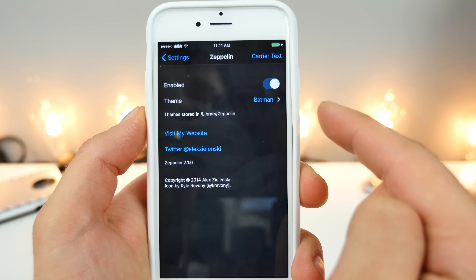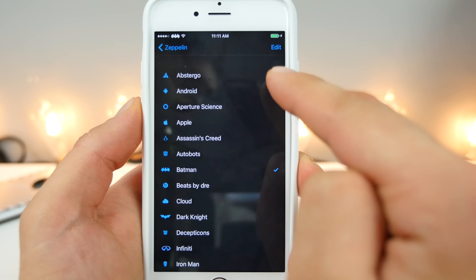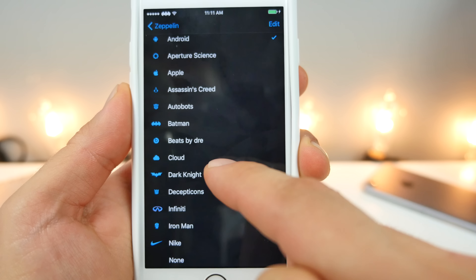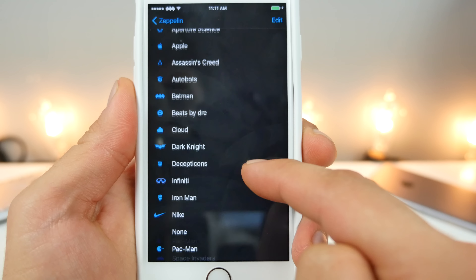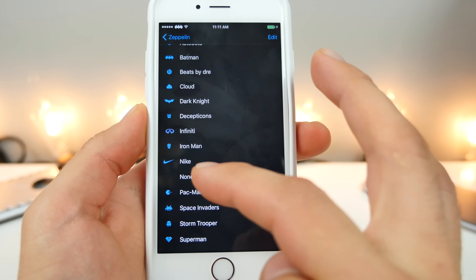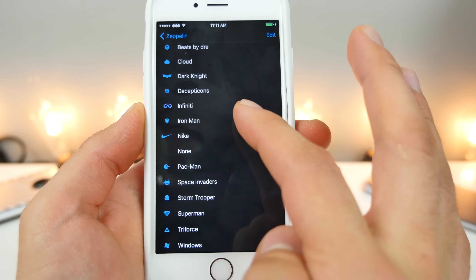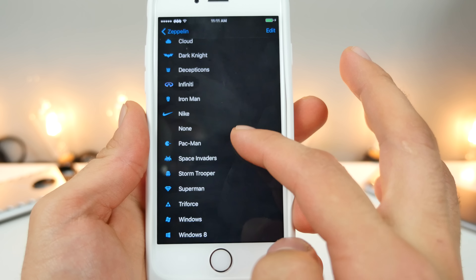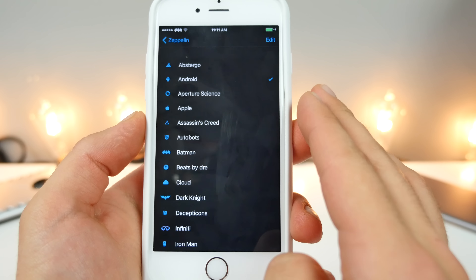And of course, good old Zeppelin — still kicking. This is one of the most reliable Cydia tweaks ever. Replace your carrier logo with an icon or even with custom text. Just to give you an example of some of the ones that are included — you can put an Apple there, Beats, Cloud, the Decepticon — and there are so many packs you can download from Cydia. There are many car brands, Gucci, Louis Vuitton — all these logos. Whatever you want to put up there, you can, and you can download so many more from Cydia.